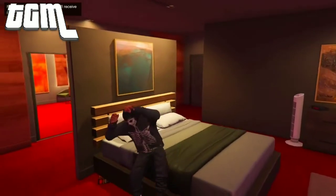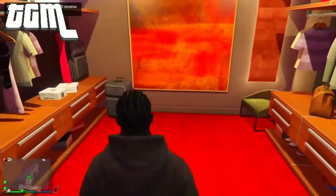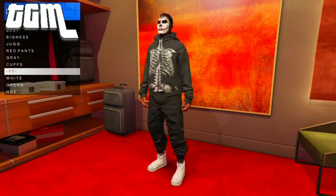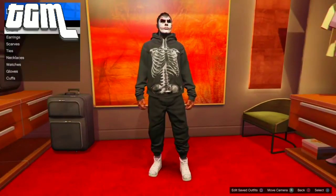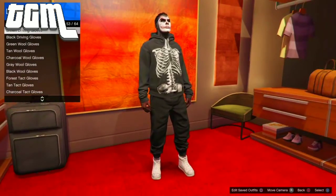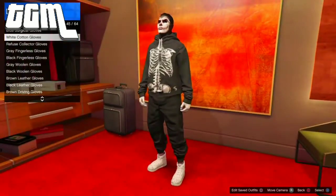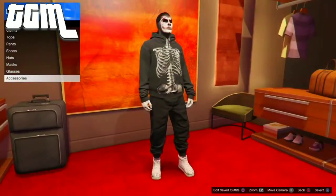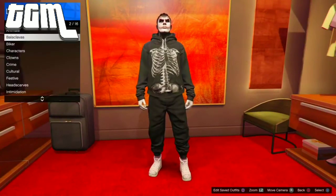So when you're back in GTA, you can see that you're wearing the hoodie with the skeleton logo. Now what you wanna do is save the outfit again so you don't mess up. Before we continue with the outfit, I just wanna say — if the logo disappeared, that means the logo or the t-shirt doesn't match. Like the logo can't be on that t-shirt or the logo can't be transparent.